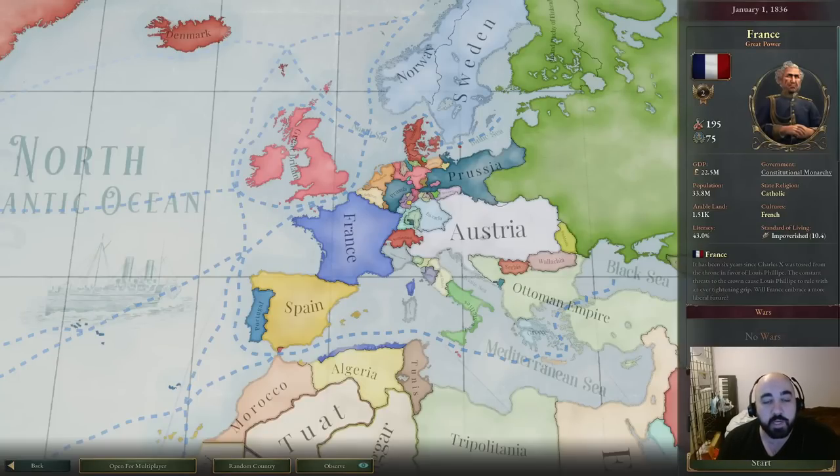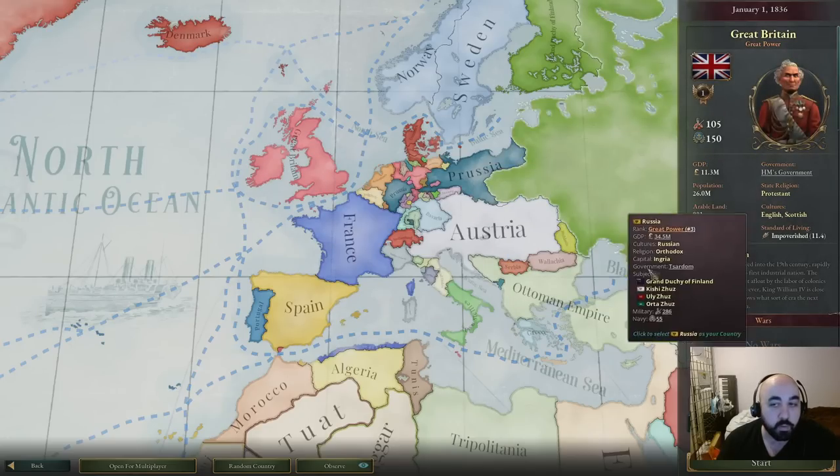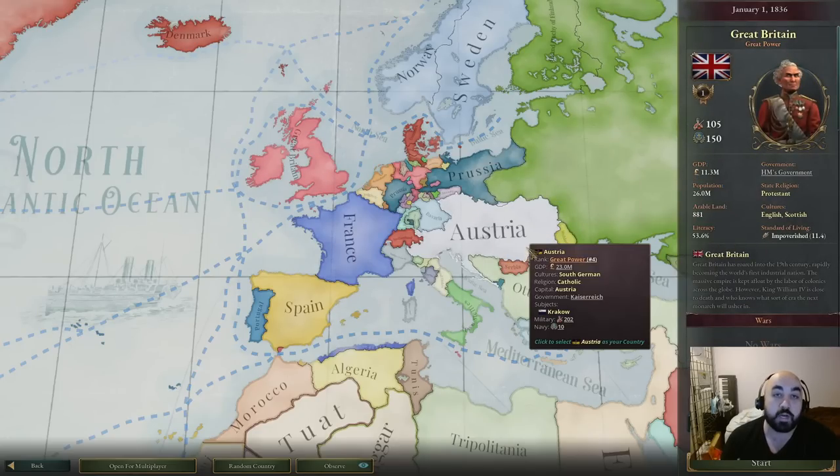Hello and welcome back. Today we're continuing our Victoria 3 tutorial series and we're going to be talking about how to start a game of Victoria 3. We'll be focused on three sections: evaluating countries from the opening menu, evaluating countries once you're inside the game, and a basic checklist of things to do when you start a game before you unpause. Finally, I'll be recommending some countries that are good for beginners based on your play style.